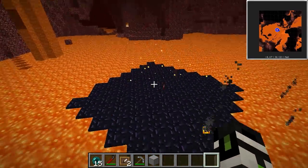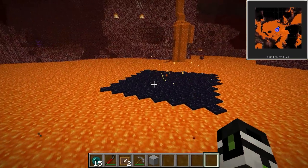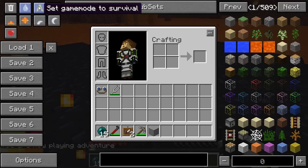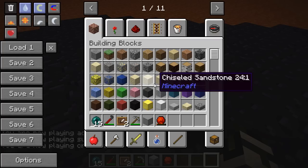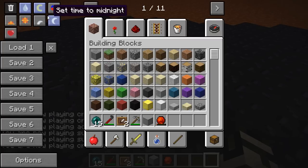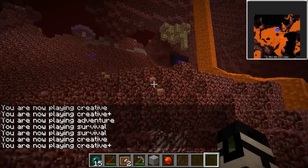You'll see it's just going to run for a while and absorb all the power. You'll see these nifty little particle effects — it actually gets very cool the bigger it gets. But you can stop the process at any time just by breaking it, pick it right up, and get your charges. It'll now say 'filled with energy.' The main function is to heat up Railcraft boilers very, very quickly.